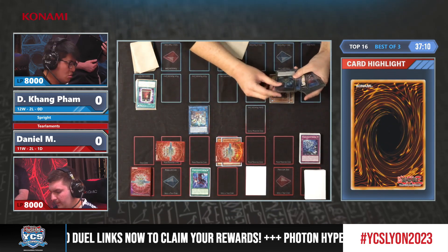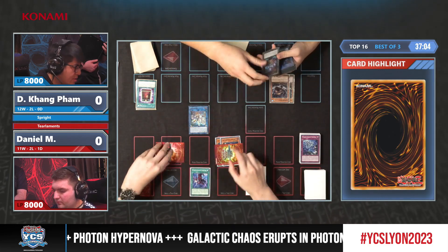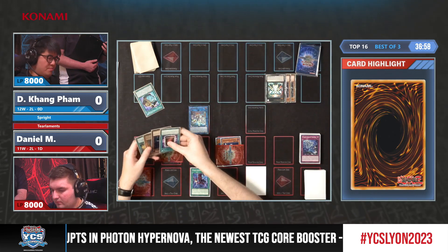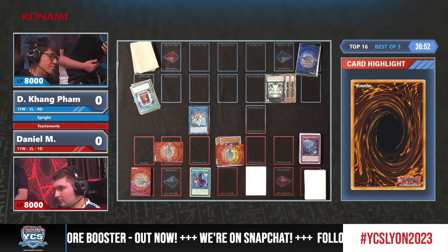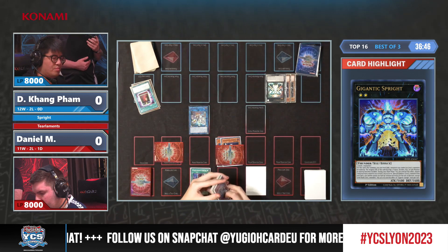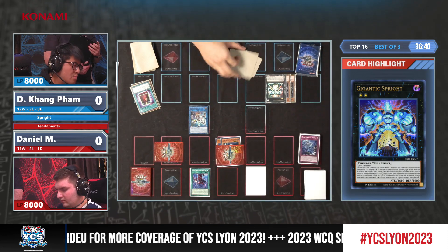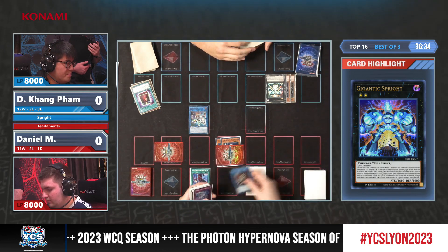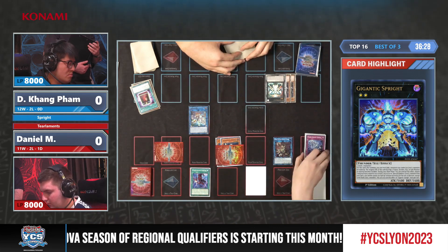Here comes another beaver — now he goes for the Gigantic, and it doesn't seem like he will do anything. But if he doesn't act now, the Gigantic is going to completely overwhelm him — you cannot summon for the rest of the turn. He does so — he activates the Elf, bringing back the Dark from the graveyard, an interesting choice.